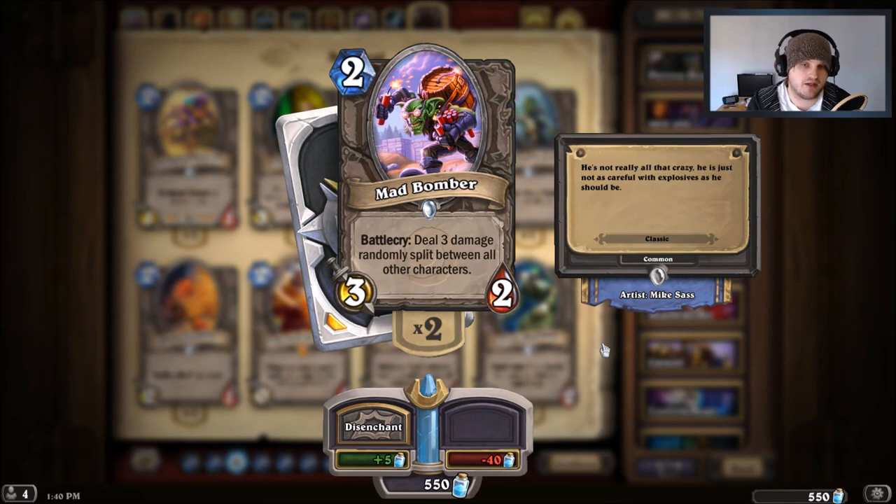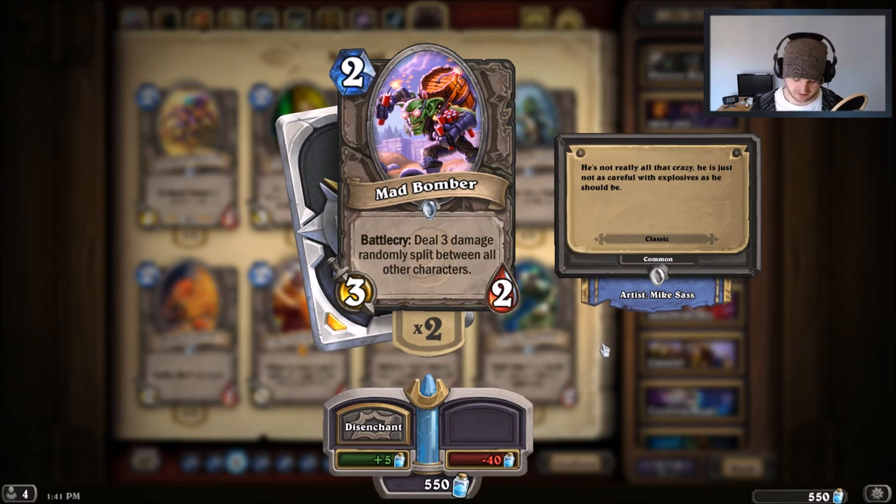Acidic Swamp Ooze is a 3/2 for two mana — great stat distribution — and it destroys your opponent's weapon. If you're playing against a Warrior or Shaman with a weapon, this is incredible value for two mana. Mad Bomber is 40 dust and can kill Frostwolf Grunt just by playing it if you get lucky, leaving you with a 3/2. It can three-for-one if you're really lucky, and that kind of randomness is half the fun of Hearthstone.